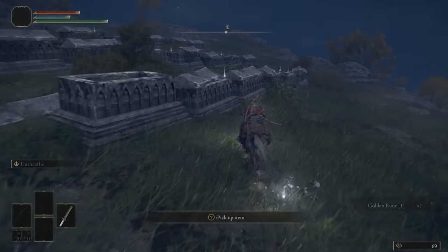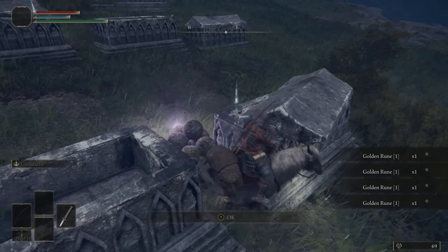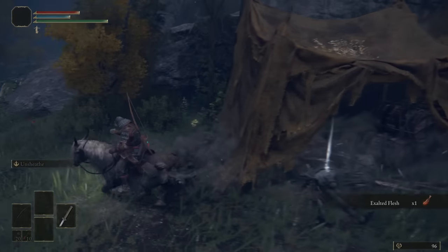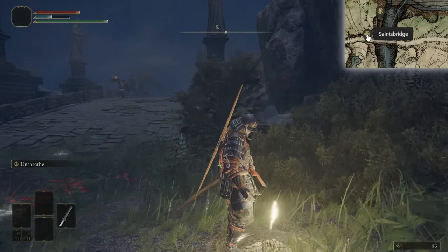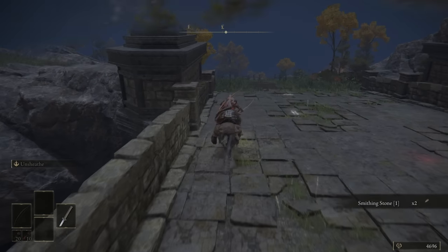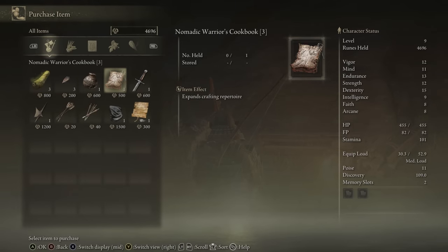Now we're going to head east, northeast towards the War Master's Shack. Loot this grave site on the way for all the golden runes. Carry on heading northeast into this camp and grab the exalted flesh. Then go and free Alexander for another exalted flesh. Head down and rest at the Saint's Bridge site of grace. Cross the bridge, grabbing the two smithing stone ones, and over on the other side make sure you buy the smithing stones and the pot from this merchant.